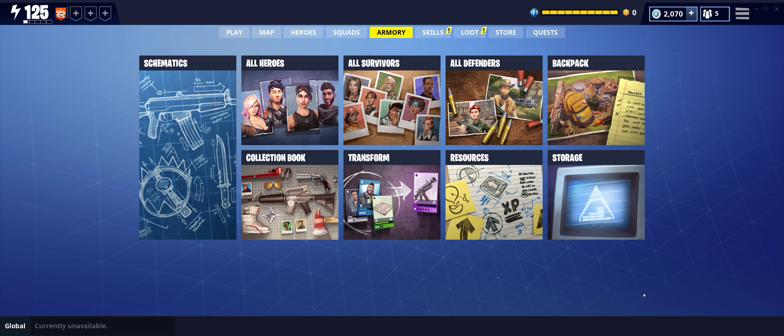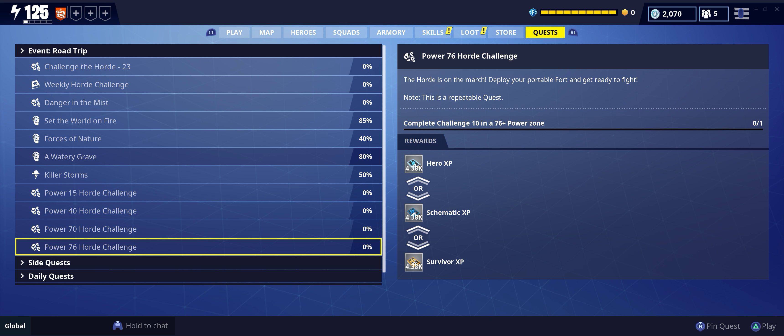Hey, how's it going everyone. This is SGT Pratt coming at you with another Fortnite Save the World video. Today we will be going over the new mythic outlander that just came out in the weekly challenge horde number 6. Her name is the Field Agent Rio, and we will go ahead and show you her real quick.